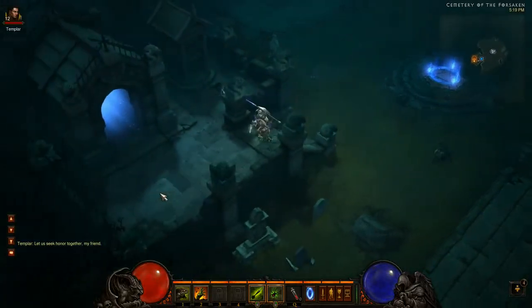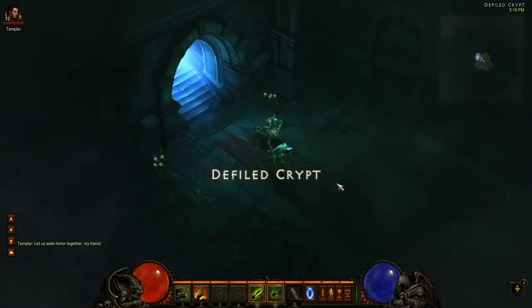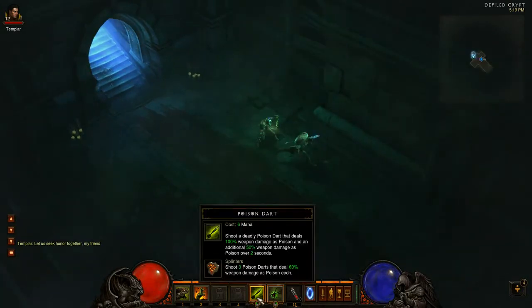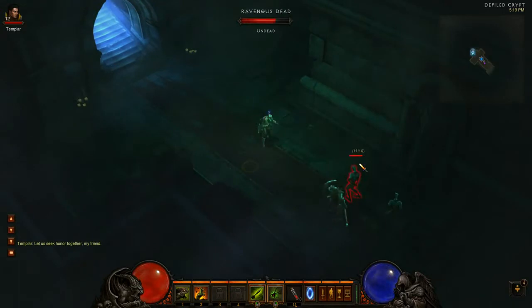What's up guys, this is RG giving you another High Diminition Broadcast. I just wanted to show you guys the last of these series of videos. It's going to be on the Witch Doctor, so we're going to go ahead and get into it quickly. This is going to be the Poison Dart and it's going to be equipped with the first one which is called Splinters.